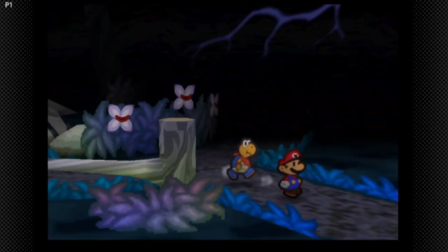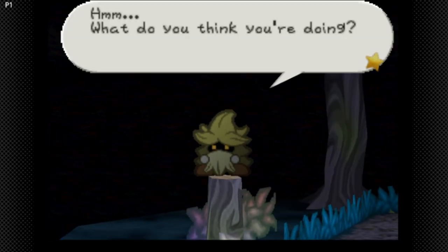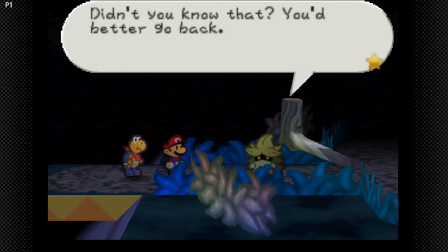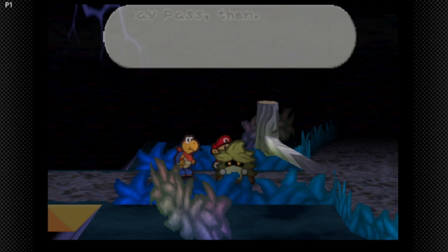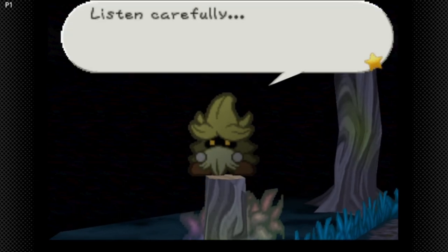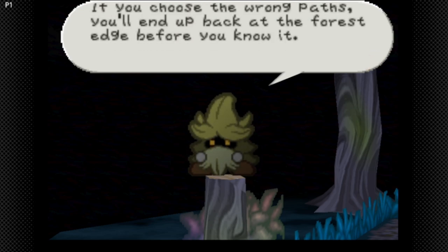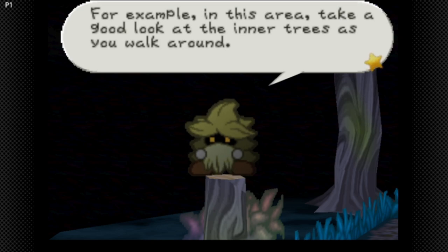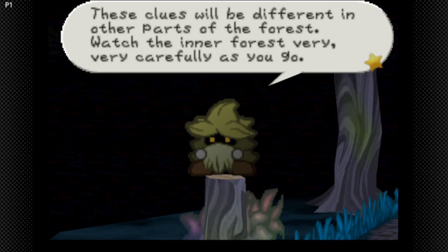Anyway, they're gonna give you various hints on where to go — like a clue on the layout. This is Forever Forest. The path ahead here is extremely dangerous. You're invited to Boo's Mansion, so you may pass. Listen carefully: if you want to get through this forest, you'll have to pay really close attention to your surroundings. If you choose the wrong path, you'll end up back on the forest edge. The areas around the correct path will always look slightly different from the others. Watch carefully for clues. In this area, take a good look at the inner trees — in one of them you'll spot strange glowing eyes. The exit near that tree is the path you want to take. These clues will be different in other parts of the forest.